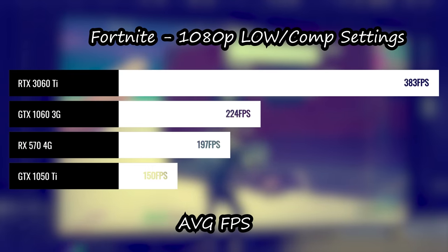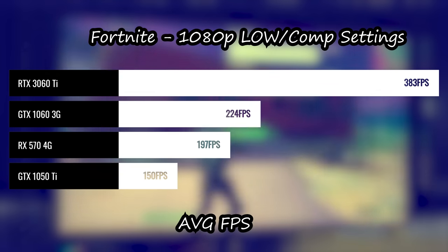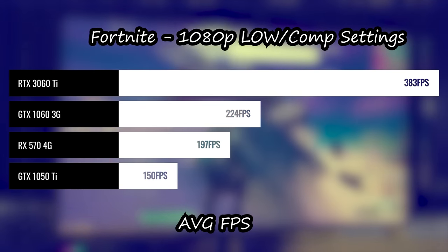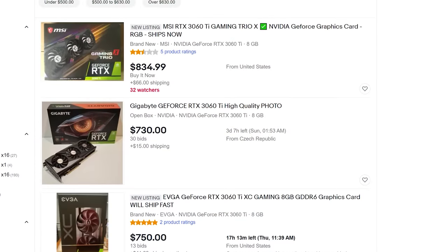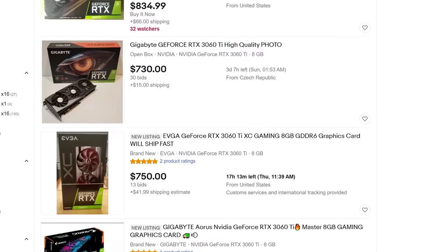I am throwing in the 3060 Ti in these gaming graphs because it's the cheapest, newest generation card out on the market right now. Out of the RTX 3000 series and the RX 6000 series, the 3060 Ti is the least expensive for the time being. Nvidia have announced their RTX 3060, but as it stands, if you want a new graphics card from the newer generation, then the 3060 Ti is it. And yes, it will give a big boost over all three of the other cards. We'll talk about the problem that it is facing very soon.